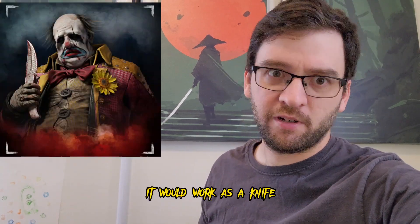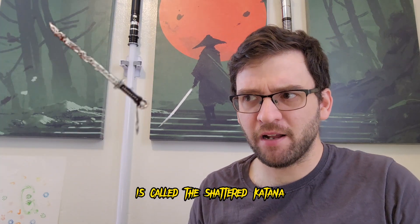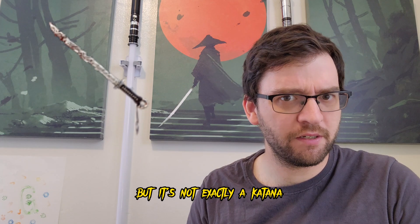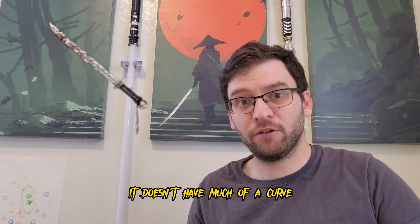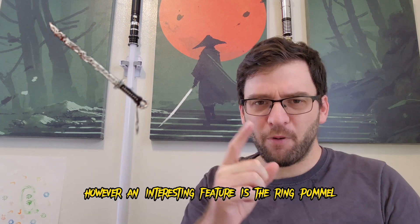The Clown has a knife — it would work as a knife. The weapon that the Spirit has is called the Shattered Katana, but it's not exactly a katana. It doesn't have much of a curve, so as far as Japanese swords go, it would be more of a Chokuto-type weapon.